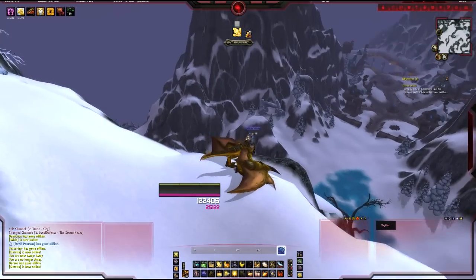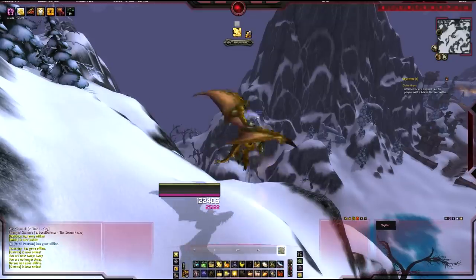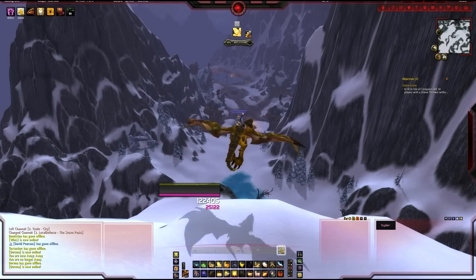The first thing I'm going to cover is addons. The addons I use are NPC Scan and NPC Scan Overlay. What NPC Scan does is alert you when there's a rare elite close, as long as it's on the list. And what NPC Scan Overlay does is puts the routes or the exact spawn locations on your map. Both addons combined help out a lot.